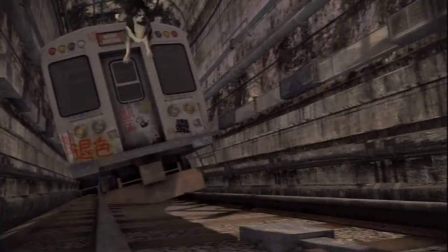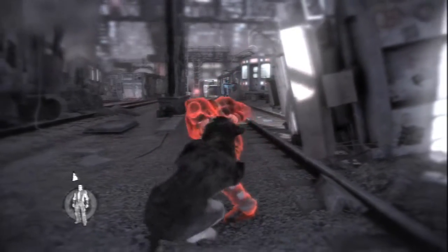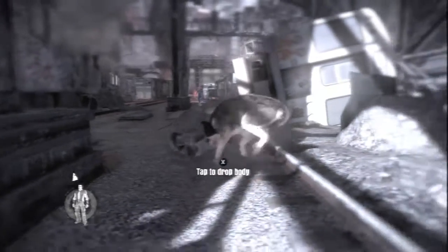Let's start with Shadow. As a playable character, he offers lots of different options to approach any situation. For now, I will rely on his stealth ability. Using my hunt vision, I can see enemies behind cover and so can plan my attack carefully.